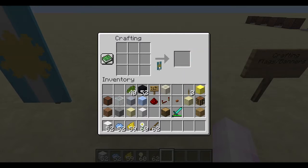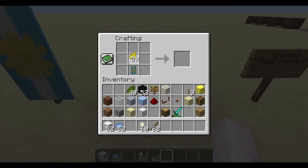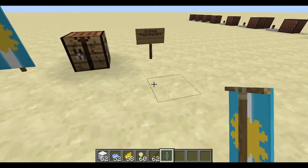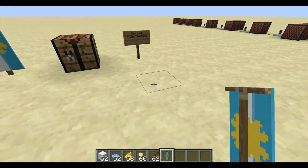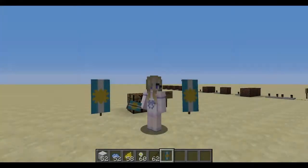Finally, to cap it all off, put the banner on the bottom and one spot of dandelion yellow right in the center, and there you have it — the Argentina flag!